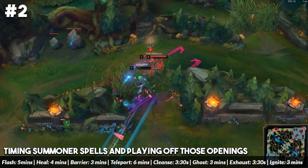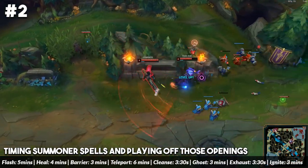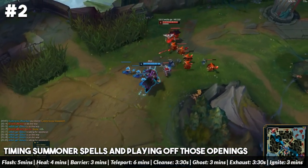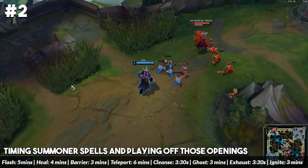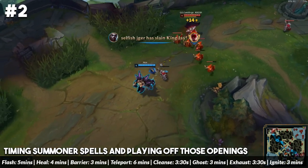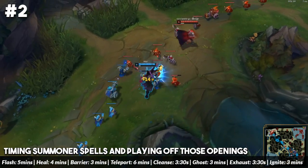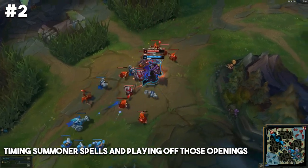The best way to do this is when you burn the enemy's flash, ping it in chat, and once you have some downtime, type it out for your team. You can just say, for example, if you're playing against a Zoe: 'Zoe F' and then the time, or if you're playing top lane against a Fiora: 'Fiora F' and the time. You don't have to type a whole paragraph — just the champion name, F, and the timer of the flash.